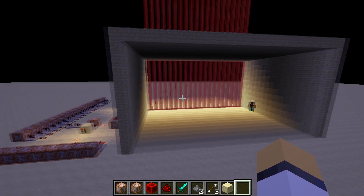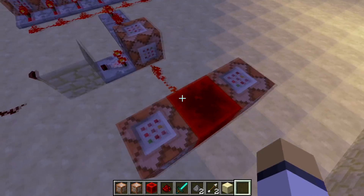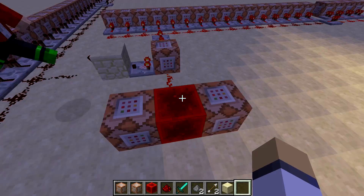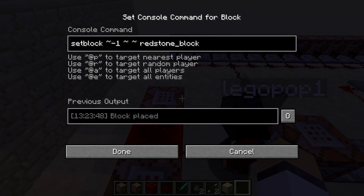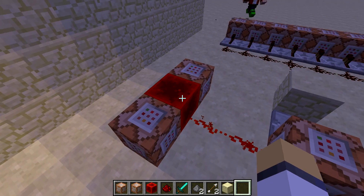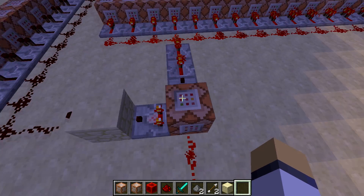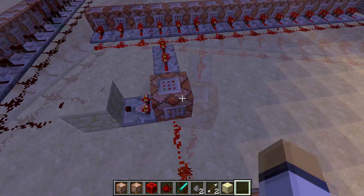Let's go over here and show you some of the redstone. It starts off with a clock — a 0.5 tick clock that is rapidly setting a redstone block there, then deleting it and resetting it, etc. And it's testing for a player within a radius of 20 with the name RaggyRocky.